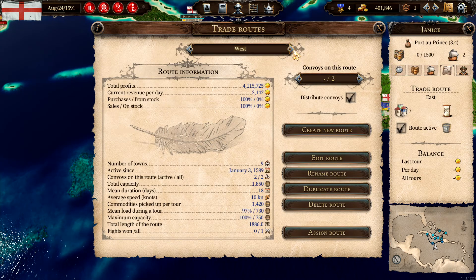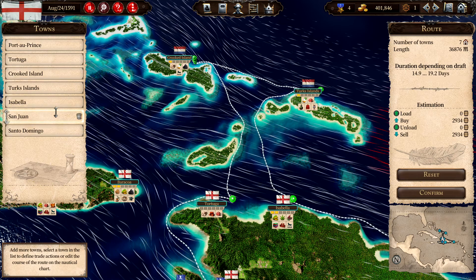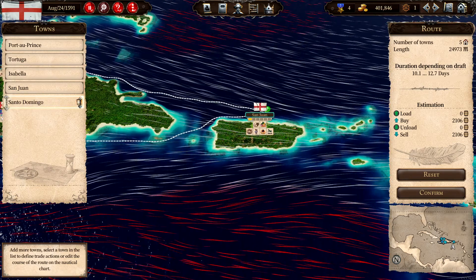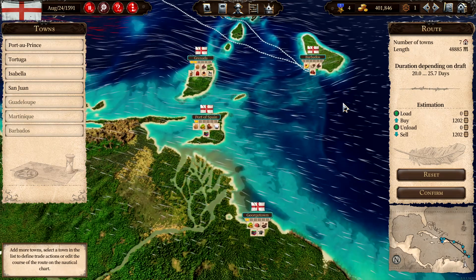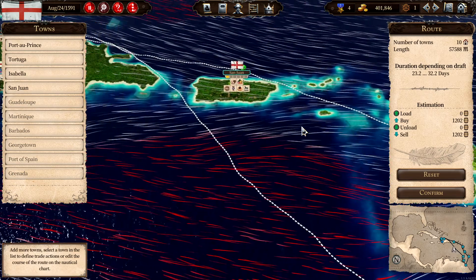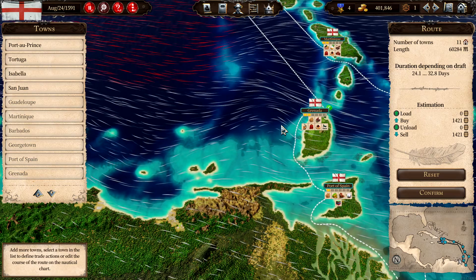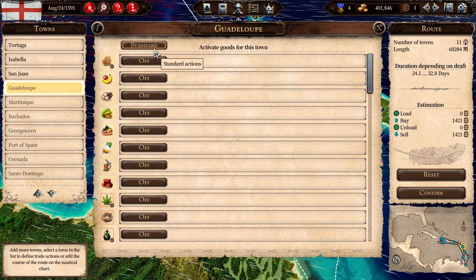Confirm. And then the eastern one — we're gonna remove Crooked Island and Turks. San Juan... let's remove Santo Domingo. So after San Juan you will go to Guadalupe, Martinique, Barbados, Georgetown, Puerto Spain, Grenada, and Santo Domingo. We don't want them going through the rough seas there. I think that's a good thing.